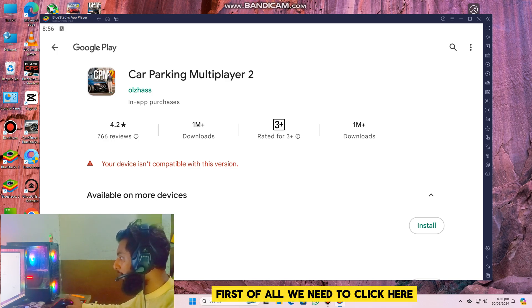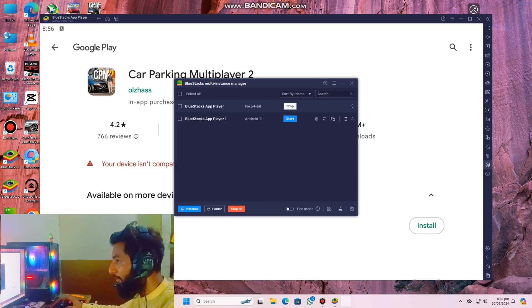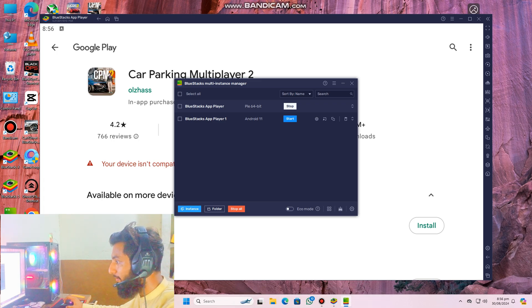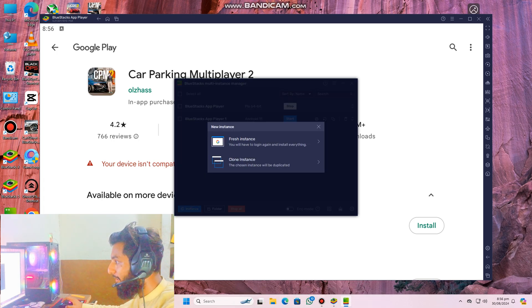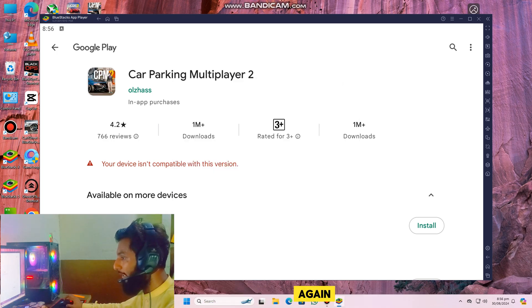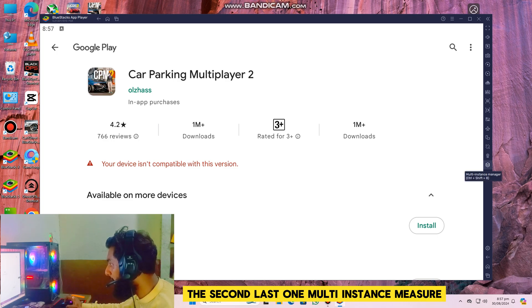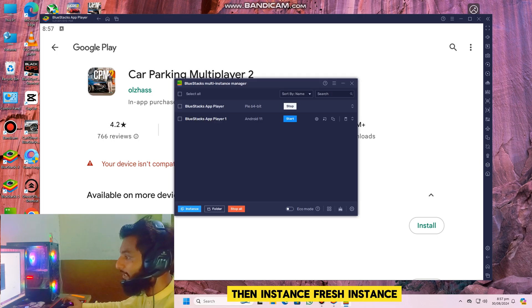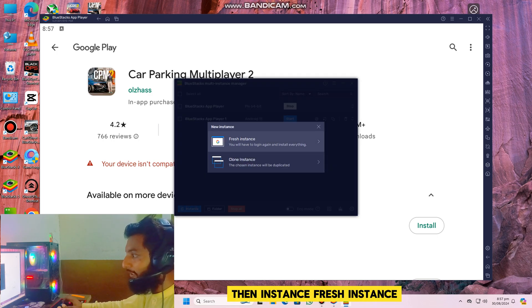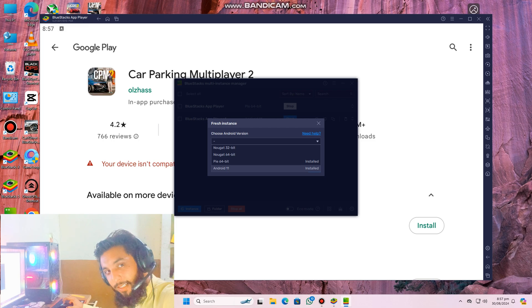First of all, click on the second last option. Click here and go to Instance, then Fresh Instance. Again, first click the second last option — Multi-Instance Manager — then click Instance and select Fresh Instance.